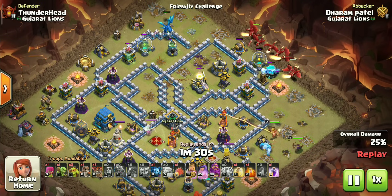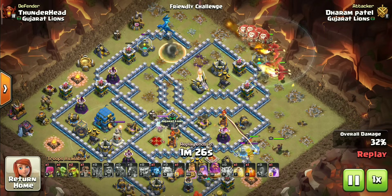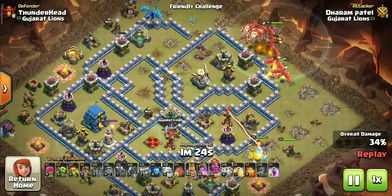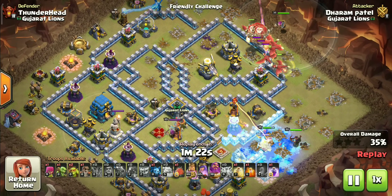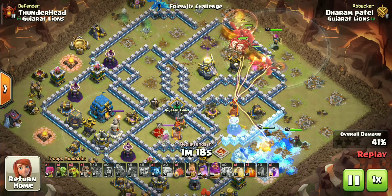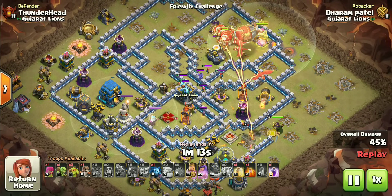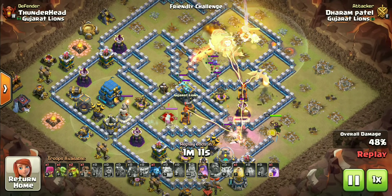I am using an ice golem in front for an extra freeze. The dragons are out now — look at the path we just created for them, there is no chance of them getting separated and messing this attack. Now we just have to time the blimp with warden ability to secure the town hall. Dragons don't need a rage at TH12.